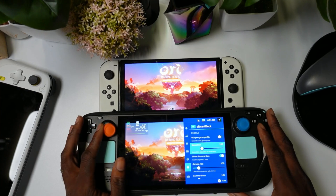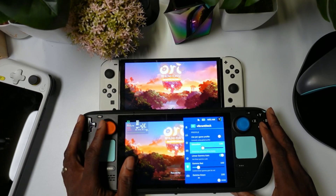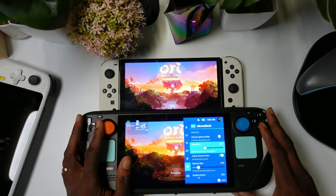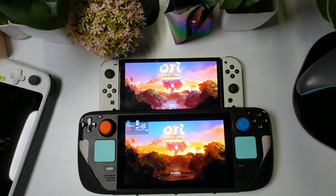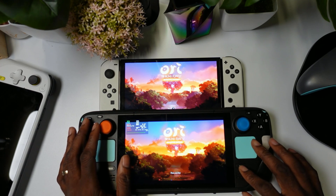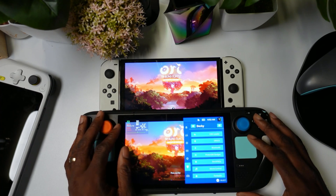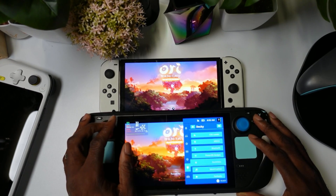We're going to turn up the saturation. Originally the Steam Deck saturation is at 80, but with this plugin we can adjust it. We're going to put it to 170 — I feel like that's the sweet spot to kind of match the Nintendo Switch OLED screen. If that's too much, you can go to 165, which is also a good setting.